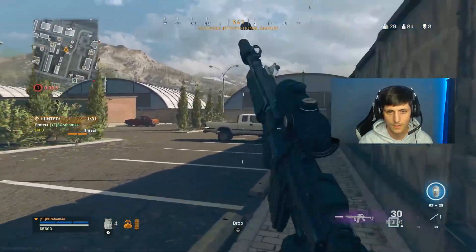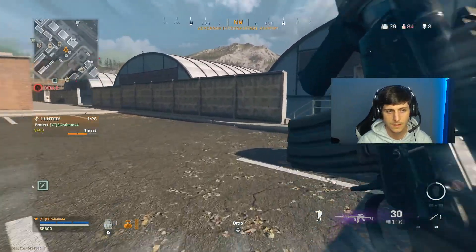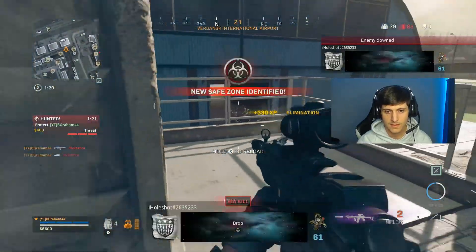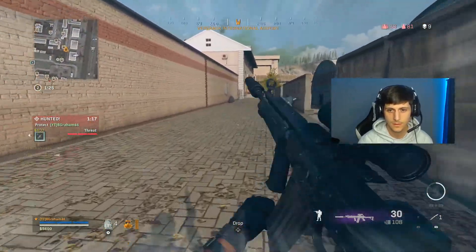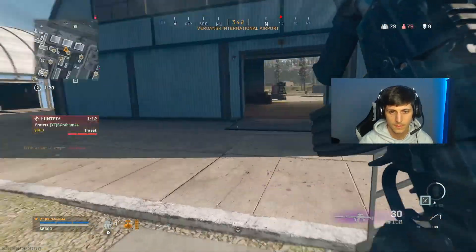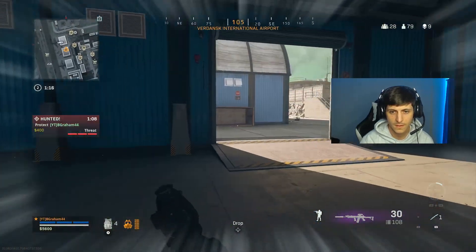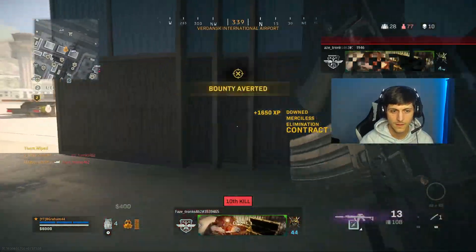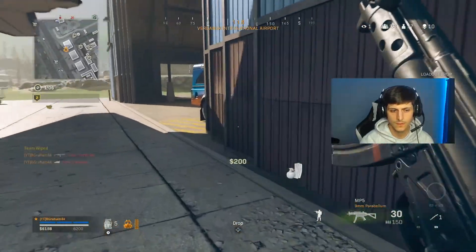Can't really focus our loadout quite yet. One just dropped in — we saw his parachute, that's a good thing. We got a daddy popped. Dead thirst again on that kid — he must have come back from gulag. Now we're going to rotate a little bit, drop down into the hangers. And that's a squad wipe! Bounty averted, let's go gang. 77 left, we got 10 kills, we're sitting pretty right now.